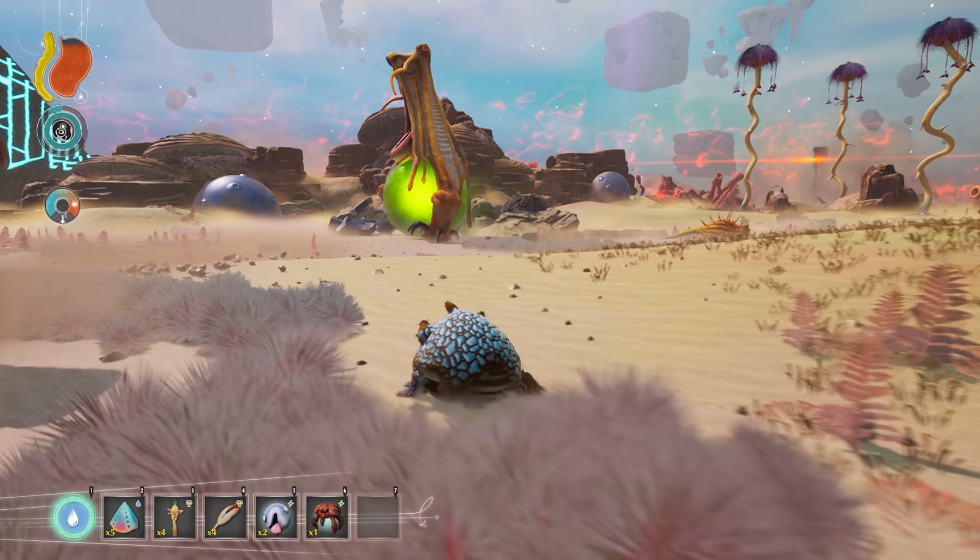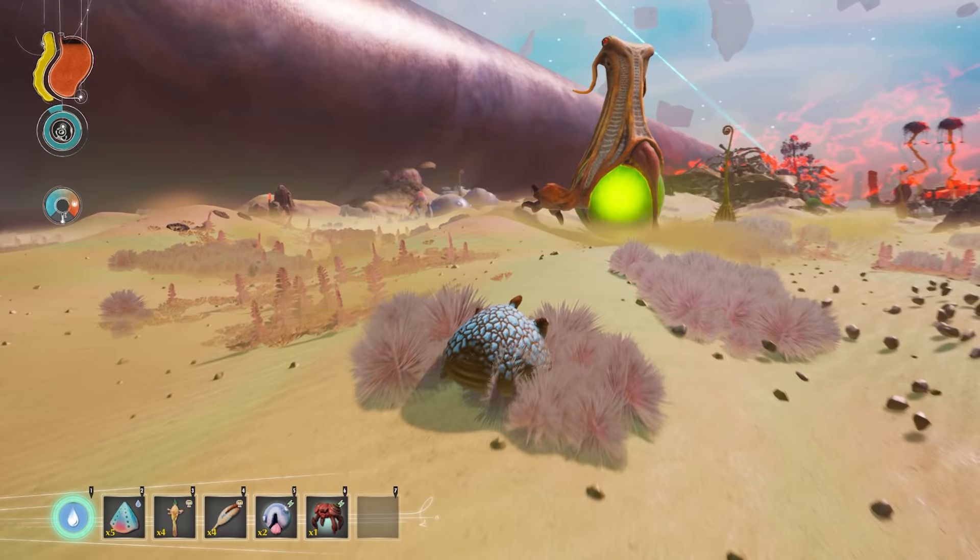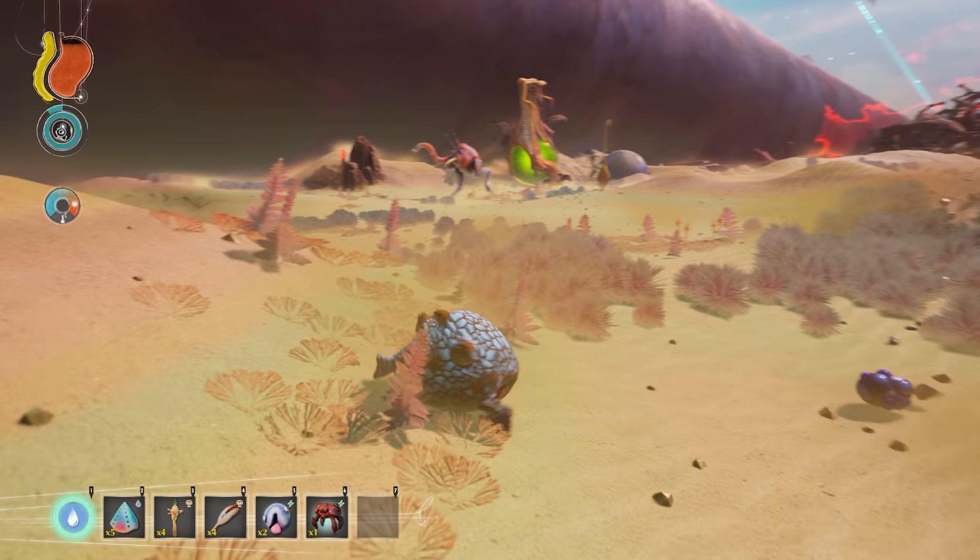There is a special desert variant of the Tonga Grob as well that has sand-colored skin, but behaves exactly the same way as the Savannah Tonga Grob and also drops the Tonga Grob acid pump when killed. The only biome a Tonga Grob is not in is the Tundra.